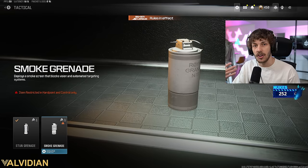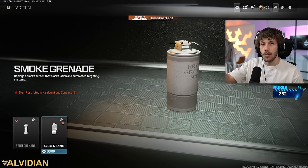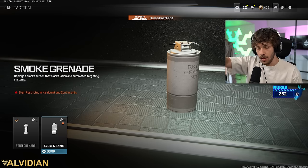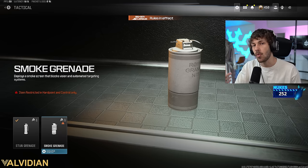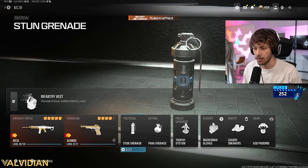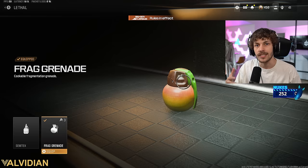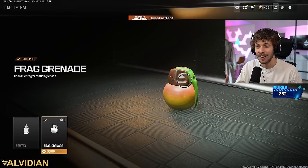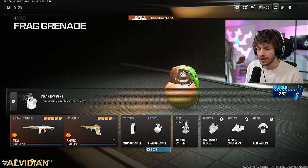For the tactical I run stun grenades and smoke grenades. Smokes are very helpful in Search and Destroy for aggressive plays — on Terminal SND you can smoke the hallway to push into the B area, smoke the B bomb, or bait enemies by smoking one side and going the other. I like the stun to check areas and get easy picks. For the lethal, frag grenades are usually best — on Rio especially. Make sure you always cook your frag grenade before throwing it.